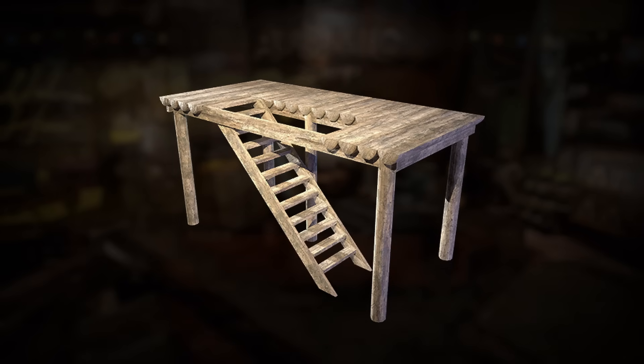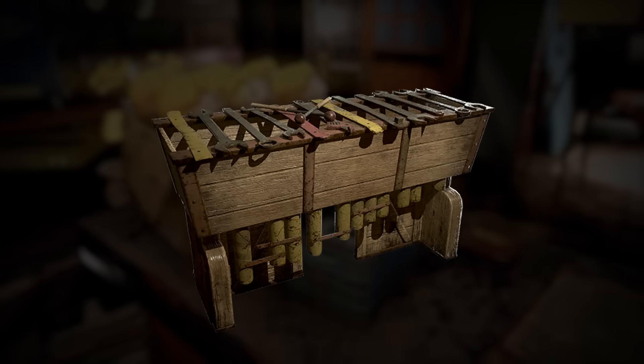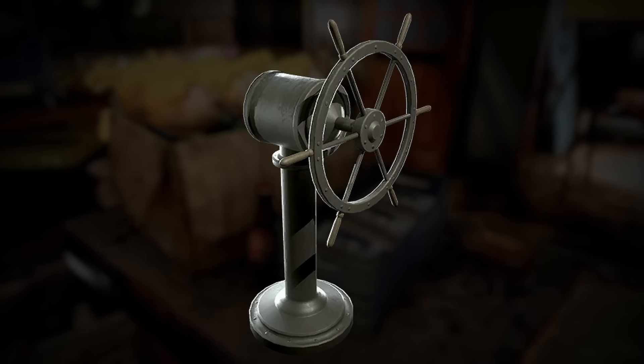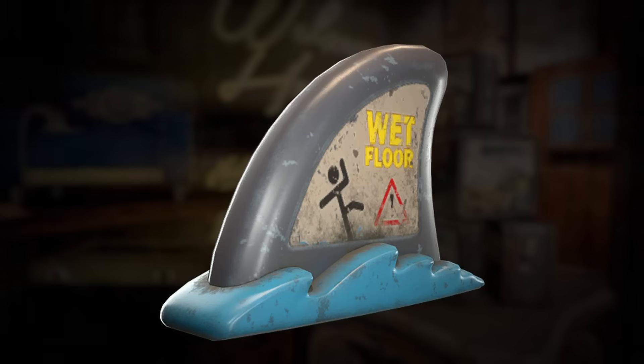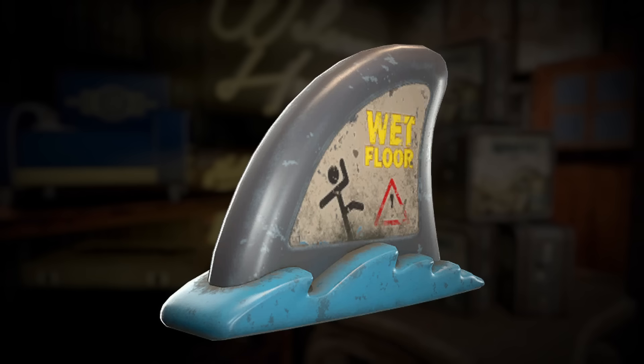There's also some log cabin stairs, a bullseye trampoline, a cryptid skull backpack skin, a homemade xylophone, a ship wheel, and a junk item first seen in the Atlantic City DLC that's now buildable at your camp — it's the wet floor sign.